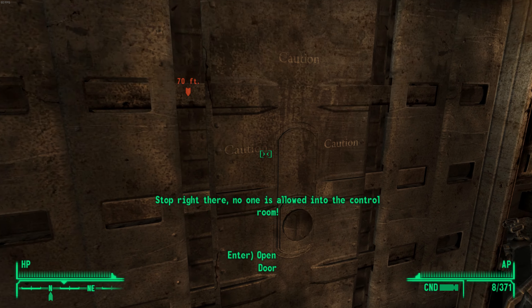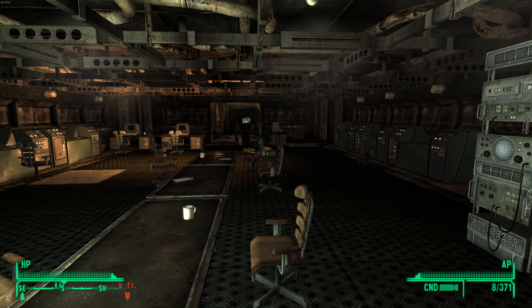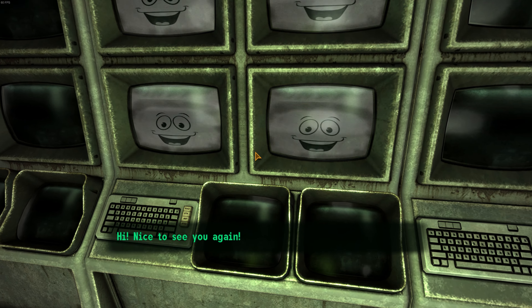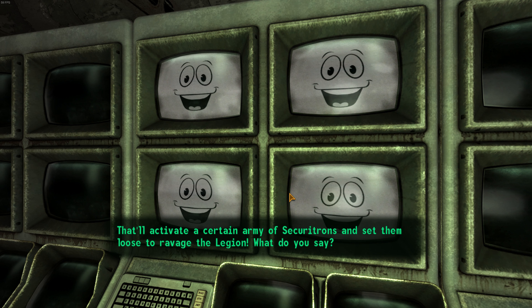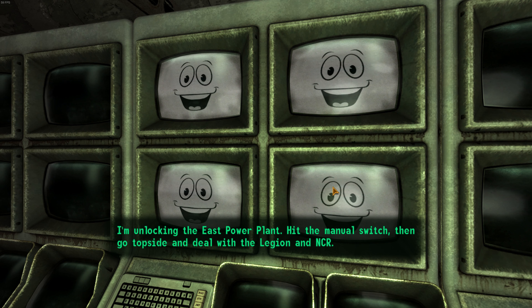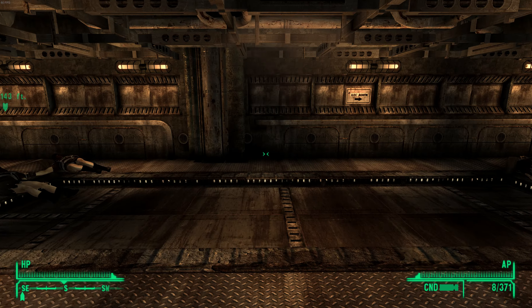No one is allowed into the control room. As soon as I go in the door, they're going to start shooting me. We can blow up the dam's generators, or I could route the dam's entire power output to the forge — that'll activate a certain army of Securitrons and set them loose to ravage the Legion. Yes! I'm unlocking the East power plant. Hit the manual switch, then go topside and deal with the Legion and NCR! Vini, vedi, vici.